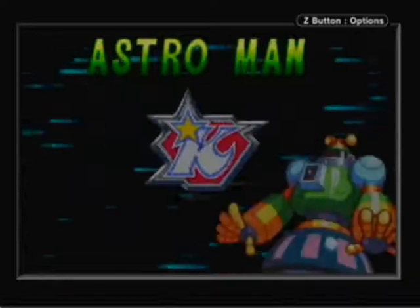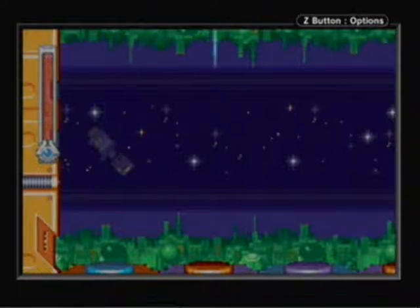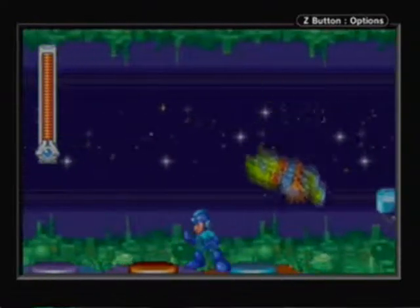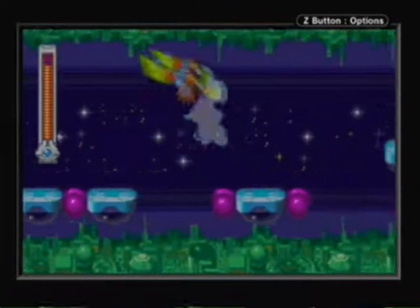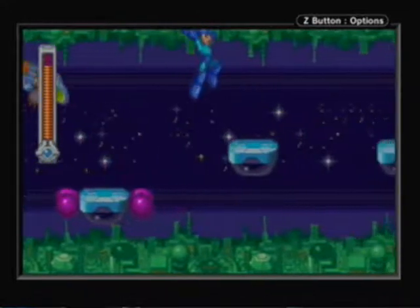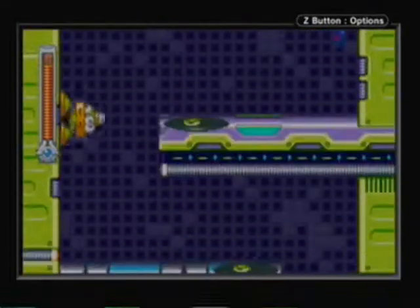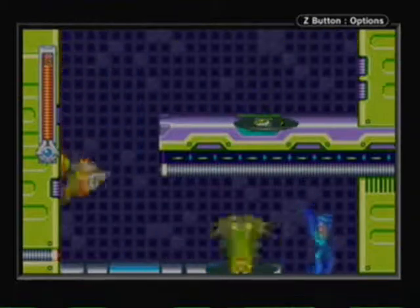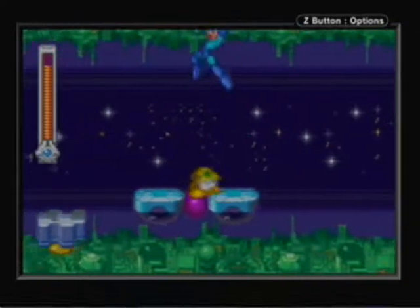With the intro stage now done, it's time to start the Robot Master levels. We only have three choices at the start: Cold Man, Astro Man, and Ground Man. Cold Man and Ground Man both have mini-bosses, so you can't fight them because they force Buster use. So your only choice is Astro Man. Mega Man and Bass has a really interesting setup for the stage select — for each Robot Master you defeat, it opens up new routes to others. I'd rather have all eight selectable from the start, but it's pretty unique and interesting.